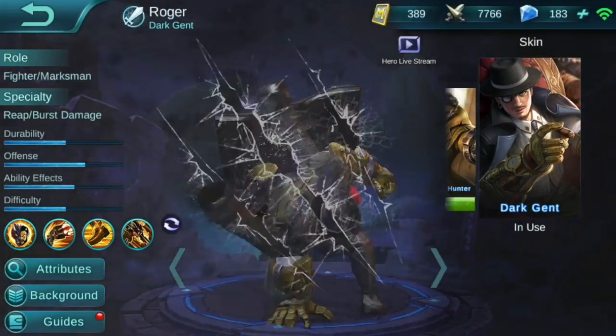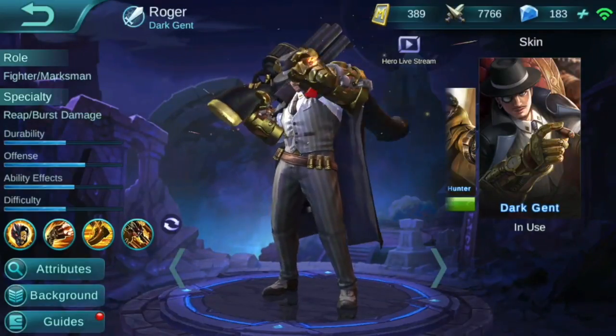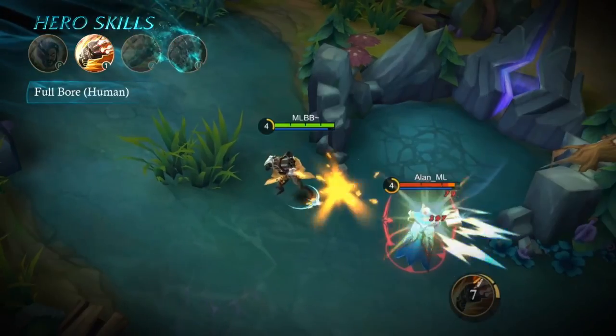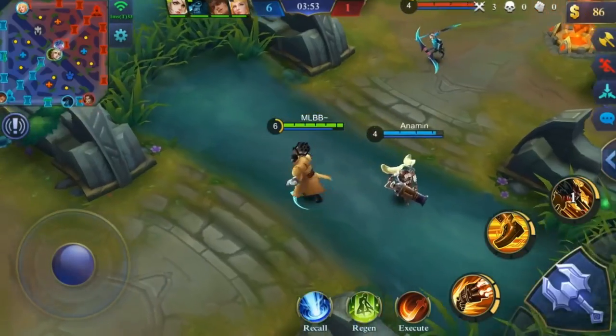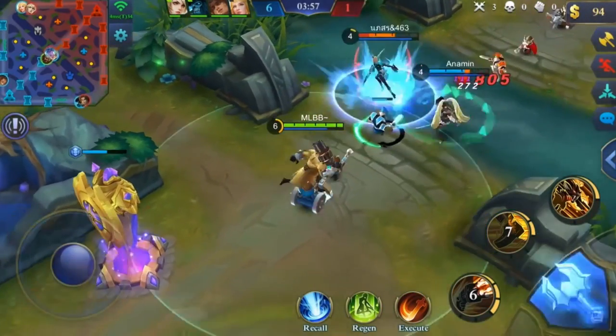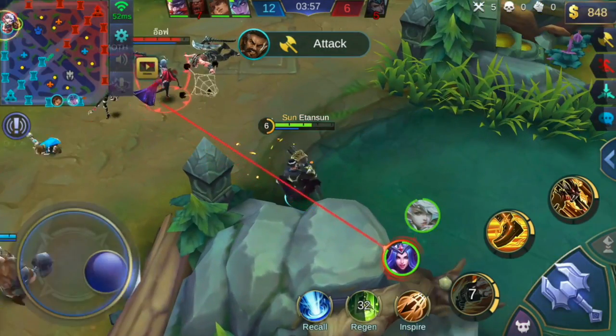We're going to discuss all his human form abilities first and then all the wolf abilities. We start with his first ability in human form, which is Full Bore. Essentially you shoot two quick shots out of your gun — the first one slows the enemy, the second one reduces enemy defense. This is a really good early game ability that does more damage than auto attacks. Later in the game it won't do as much damage, but you'll still use it for the great slow and the reduction of enemy defense.